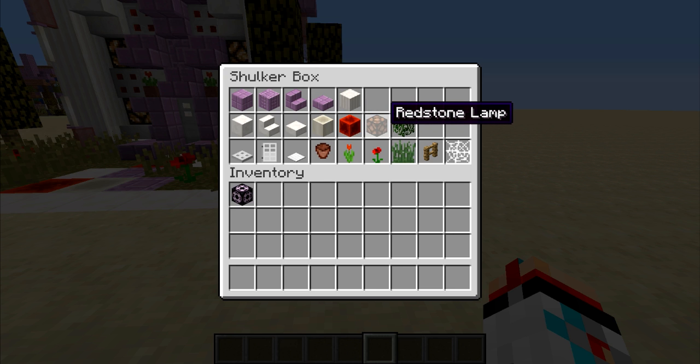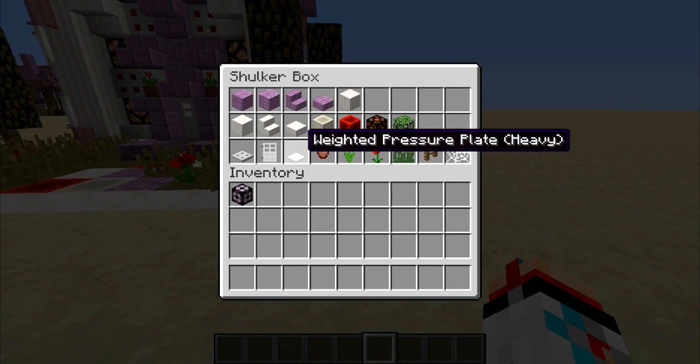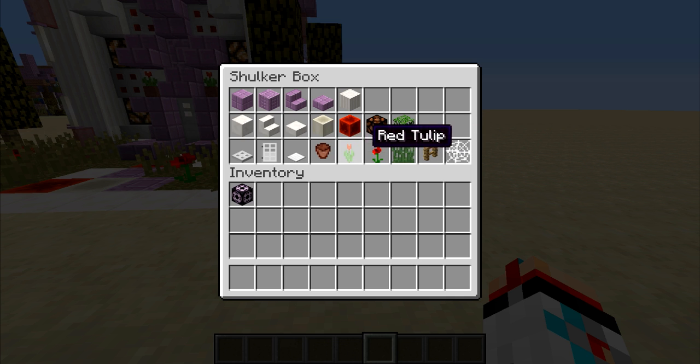We've got blocks of redstone and redstone lamps — that's obviously our lighting. And then we've got some oak leaves for the trees in the yard. We've got iron trap doors for the window shutters, an iron door with pressure plates to get in and out. I chose weighted pressure plates because they look good with the build. Flower pots with the red tulips in them, then we have poppies and grass in the yard and the oak fence to support the oak leaves.